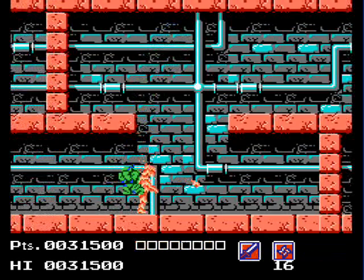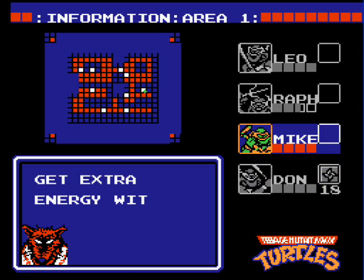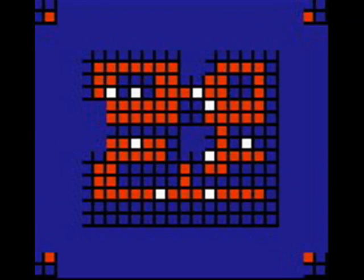Also, when a turtle is initially captured, Splinter and April don't seem to give a shit — 'Leonardo got caught, who fights next?' Jeez, you sound real disappointed. This text screen also pops up when you pause the game. From here you can read information or advice given by Splinter or April, switch to select the turtle, or view a map that shows your location in the overhead view.